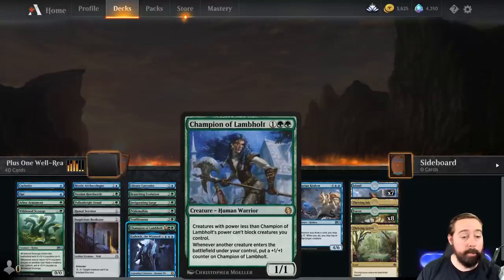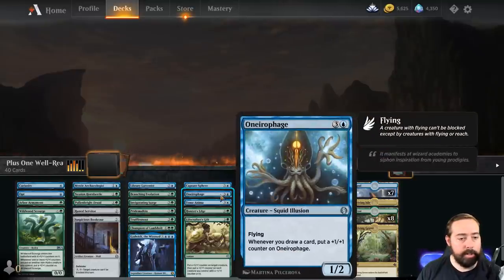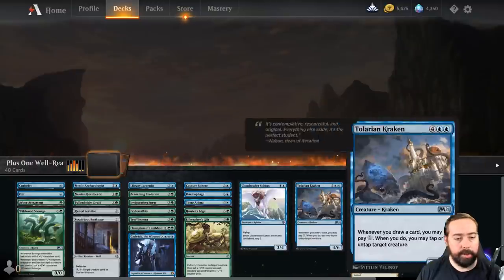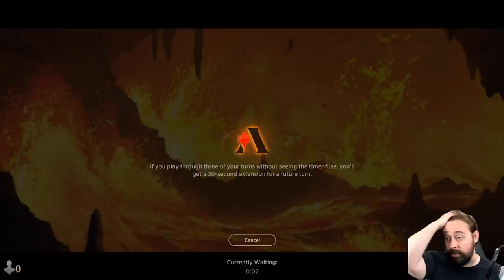Invigorating Surge, Pride Malkin, Truffle Snout — obviously a lot of these cards are from M21. Champion of Lambholt is back from Dark Ascension: creatures of power less than it can't block creatures you control. Gadwick, Capture Sphere, Near of Age — when you draw a card it's a flying creature that grows. Tome Anima, Hunter's Edge, Lifecrafter's Gift, Cloud Reader Sphinx, Delirium Kraken, and the Thriving lands. Let's play a couple of matches.